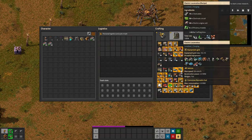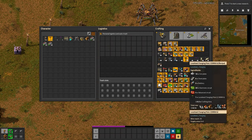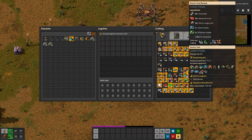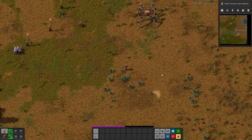The mod also adds the electric locomotive, which is fairly expensive, and then the electric car as well. All of this takes some modules, and there's the electric tank too. So that covers the actual items the mod adds.